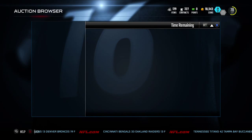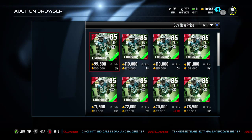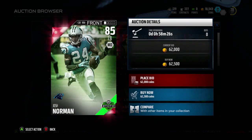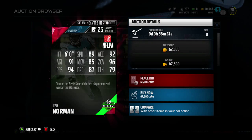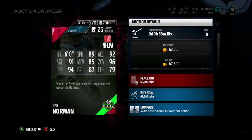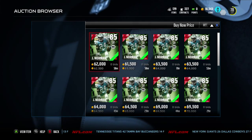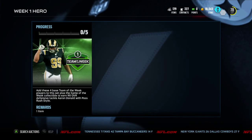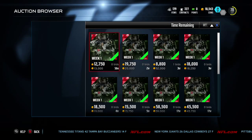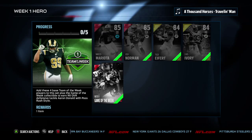And then we have Josh Norman, an 85 overall corner from the Panthers. He is going for around 60k. Check out his stats: man defense style, 6 feet tall, 89 speed, 94 press, 96 zone, 92 acceleration, 79 catching. It's an elite 85 overall — not the best. These are in packs now, looks like 13k.